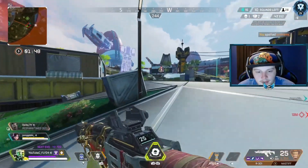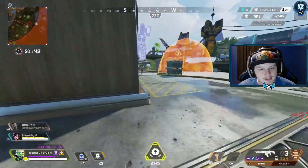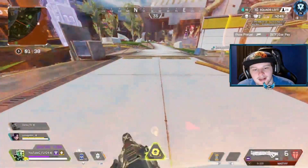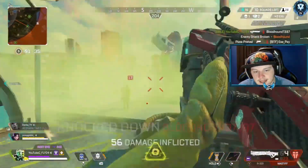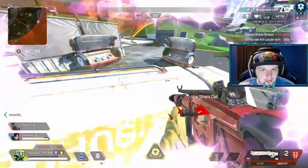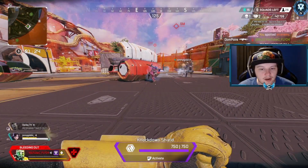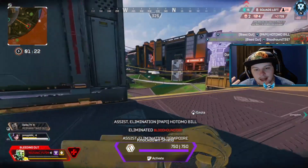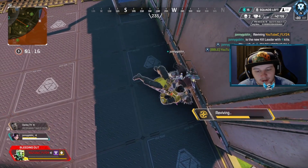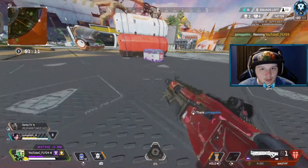Our first encounter as a duo — a 2v3 — is a Gibby team. This Gibby team does not have a Caustic, and Caustic is one of Gibby's biggest counters by far. So I throw my ult on the outside and immediately follow up with a trap inside. The next step is to get them away from the bubble completely — you do not want a Gibby team fighting in the bubble because they'll have the upper hand, especially in a 2v3. Gibby teams like to stay near the bubble because it's comforting to them, so I throw the ult on the outside where I can easily push the Gibby bubble for free.